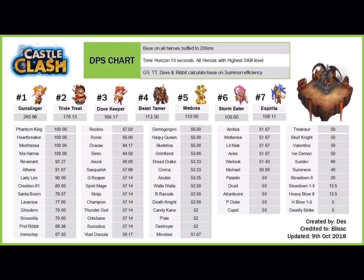DPS is measured against one opponent. So if the Archdemon is in front of you, that's one opponent. An entire board full of heroes in a Guild War scenario would be multiple opponents, and this chart would not apply. But if you're taking on a boss, taking on the Archdemon, or a single goblin in the Labyrinth, this chart can be very helpful.